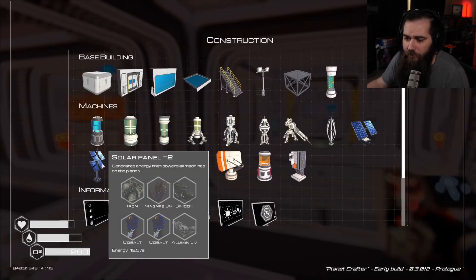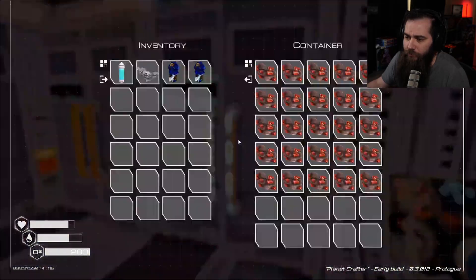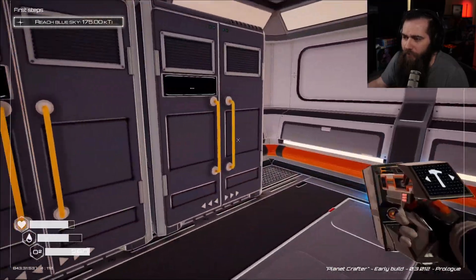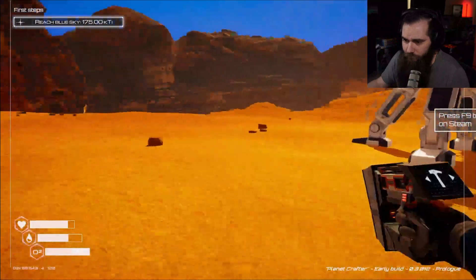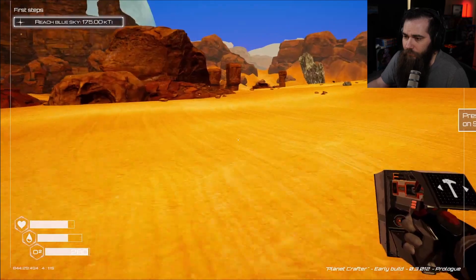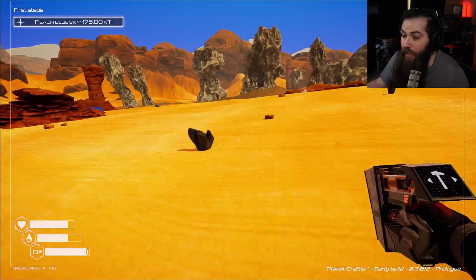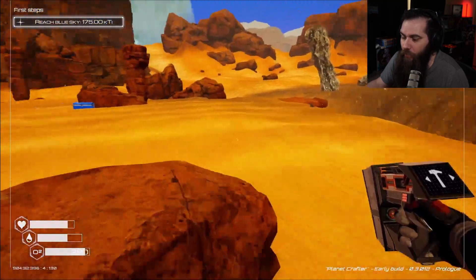Iron, magnesium, silicone. 2 cobalt and aluminum. Aluminum. 2 cobalt. Iron. Magnesium. I don't think I have any spare silicone — I need to go grab one. Find some silicone, get this power going. I haven't explored any of that side of the map. I wanted to save that for recording.